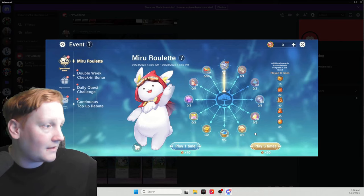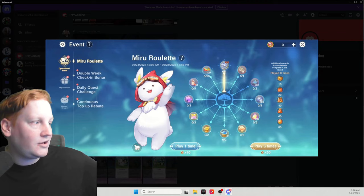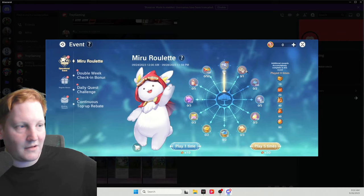Next, there's an event that starts immediately. As you see, this server started on 9/24. It lasts for four days and you use these rabbit coins that allow you to spin. You get a couple from the check-in but most of the others are from purchases. The notable things you would get on here is this title — I forget the name of the title — and the crystal wings, which you may see some of the bigger spenders on your server have.